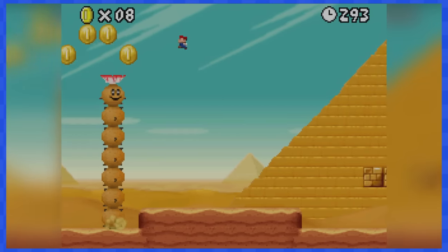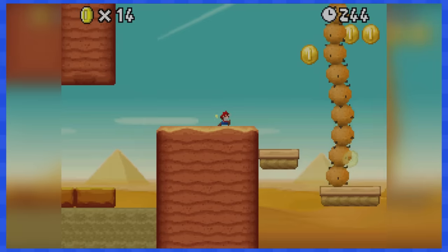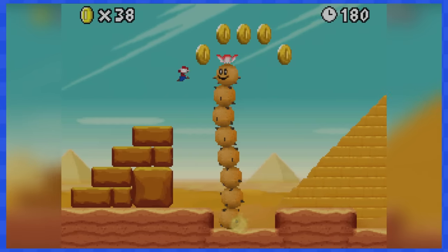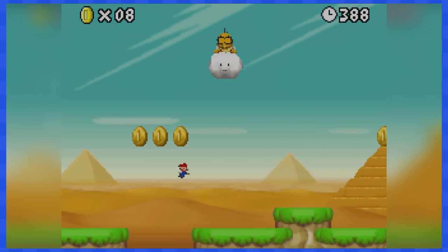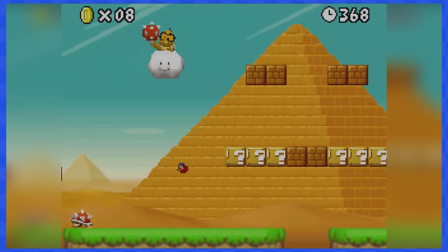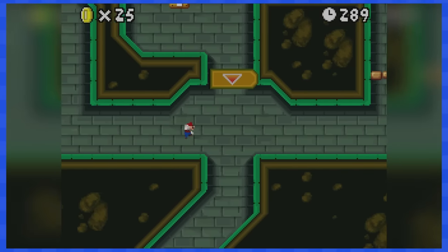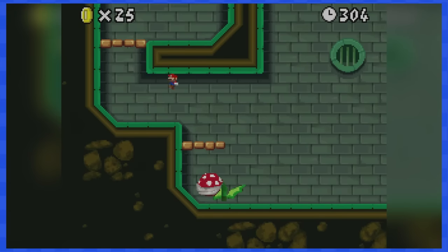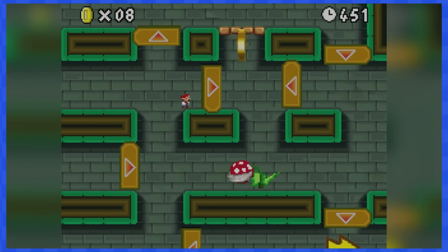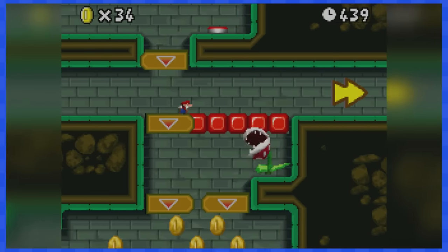2-1 contains lots of pokies, and these spiky dudes must be avoided at all cost. Thankfully, the low gravity from being Mini Mario actually helps out a lot while jumping above them. 2-2 is home of Lakitu, who's back at it again with the spiny throws. You'll have to be careful and avoid all of the things he throws at you. 2-3 takes place in the sewer, featuring lots of one-way doors and a lot of evil plants to dodge, but nothing that will stop you on this quest.